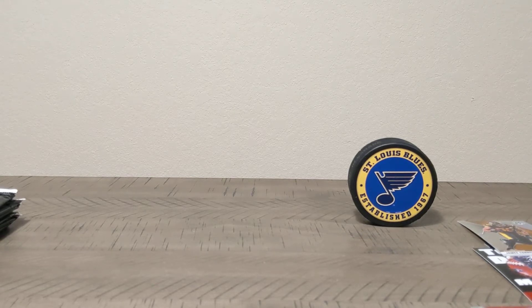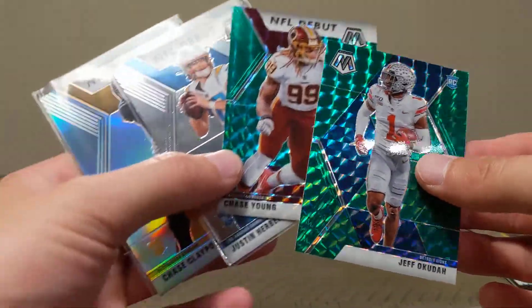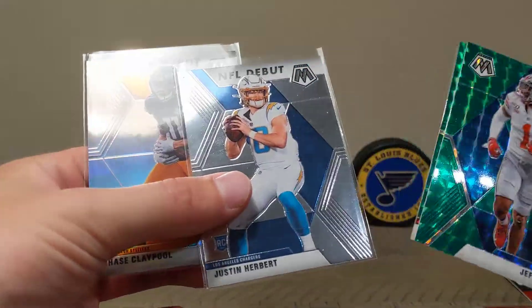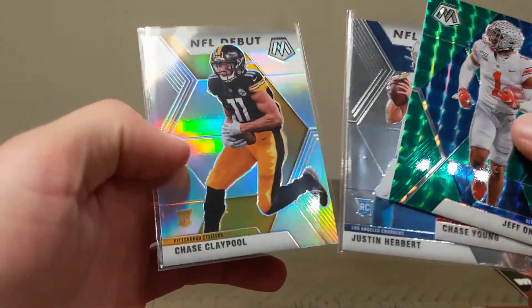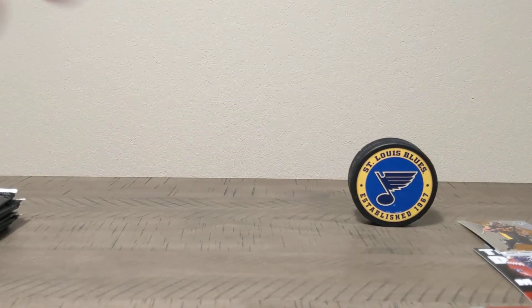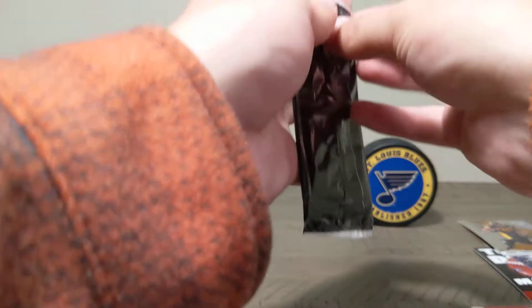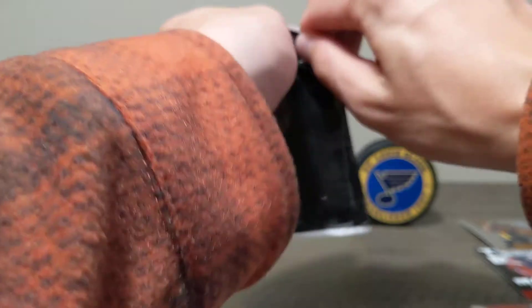Honestly guys, nothing really impressive out of that — just really not. We got a few good things: Jeff Okudah, at least rookie cards, Justin Herbert, and the Chase Claypool Silver Mosaic. You can't complain about that. So let's go ahead and get into these final pink Mosaics and see what we can get.